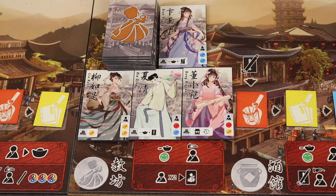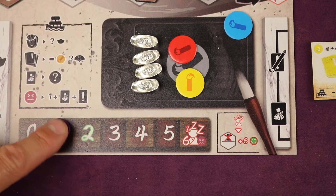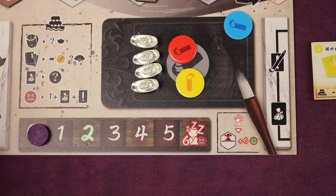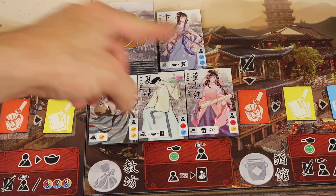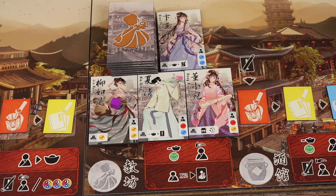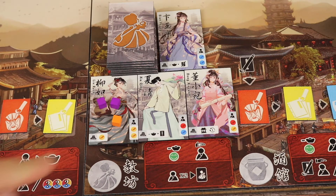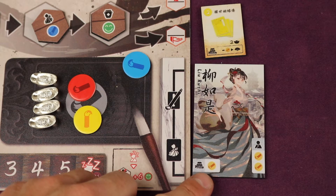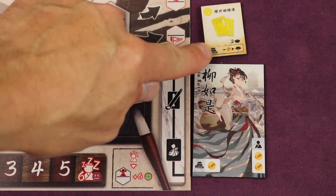At the parlor, you meet muses with different talents for inspiration and can gain assistants. First, you spend a coin to lower your stress. Stress is tracked on your board — right now it's at two, so it would drop to one. If stress ever reaches six, your first action next round must be spent resting to bring it back to zero. When you go here you place a servant and gain the immediate bonus, like two yellow ideas. A second visit lets you actually claim the assistant, which also provides a round-end bonus and synergizes well with other abilities.